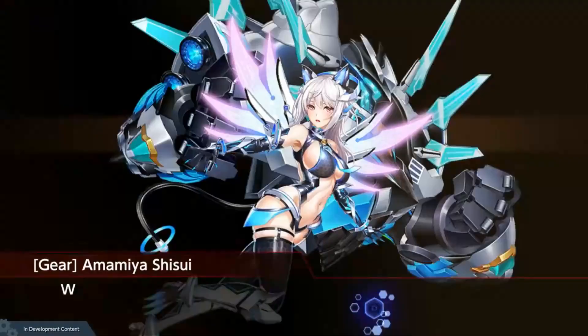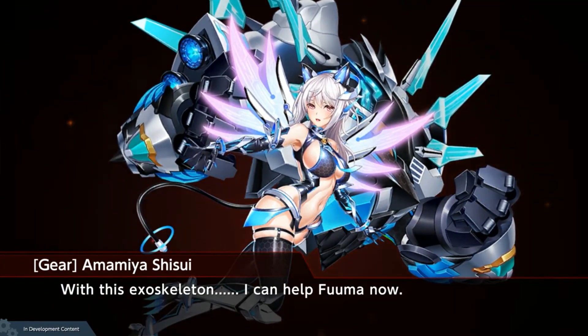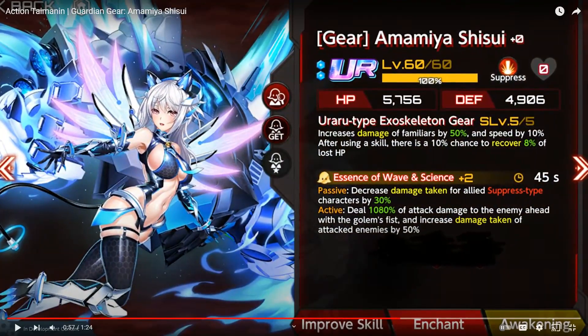I don't know if Eleanor has one — I don't think Eleanor has one. Gear Hameya Shizui. What does she do? She's dealing damage for me. This is going to be nice, because doesn't Angie also benefit from this? I think she does, because she also puts flame familiars. Increase damage to familiars by 50% and speed by 10%. After using a skill, there is a 10% chance to recover 8% of lost HP. Does Emily's auto-shoots also count as a familiar? I need to check that out — if so, that's really nice.